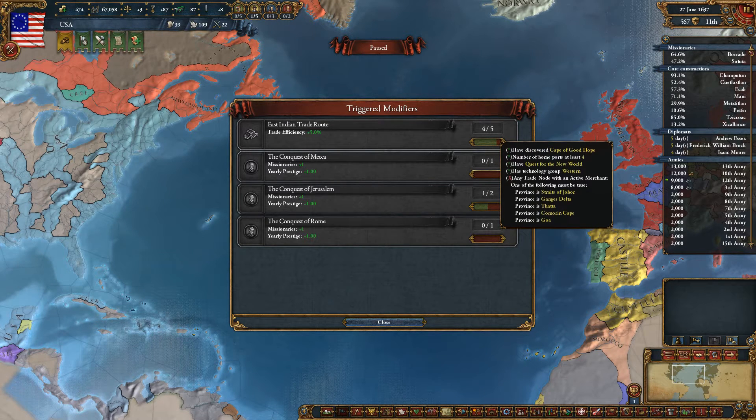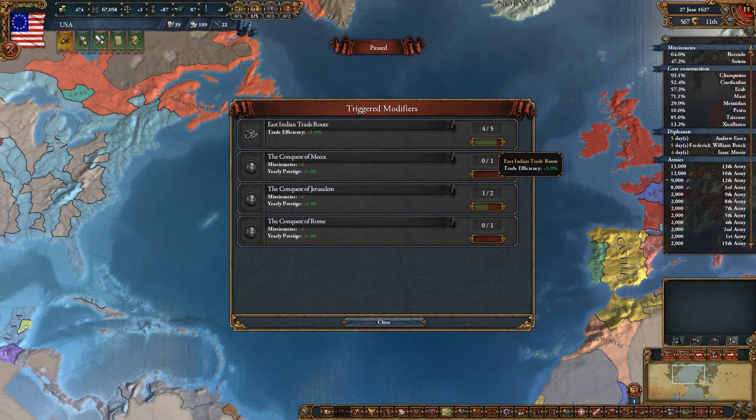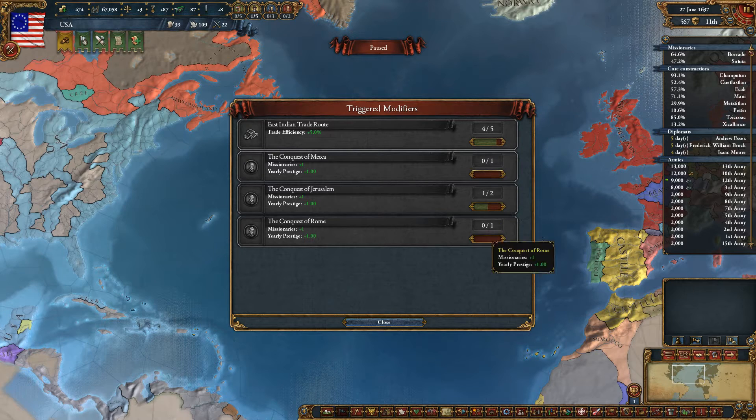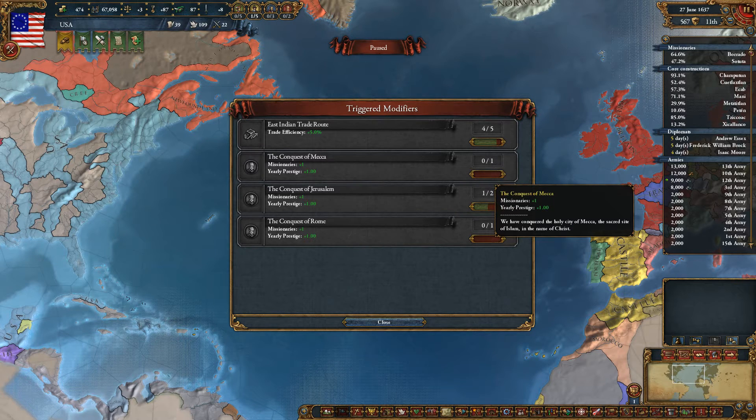Not that great a bonus, but if you can do it, it's fine — you have to meet the conditions to trigger it. We have five-four-five, we are Western, we have Congress of New World and stuff like that. We can still just send a merchant over there if you have discovered it.